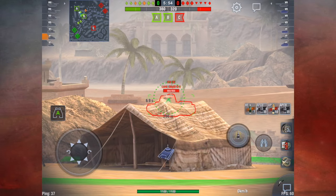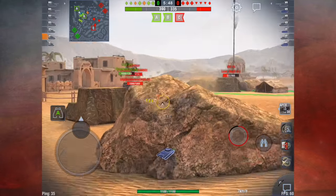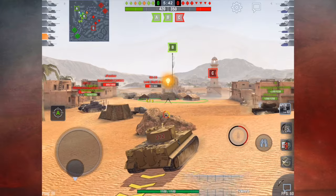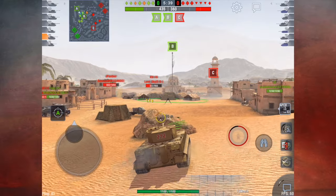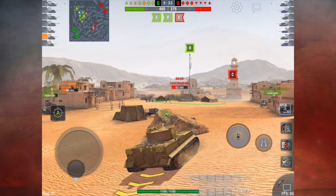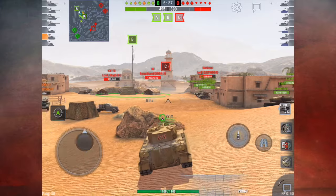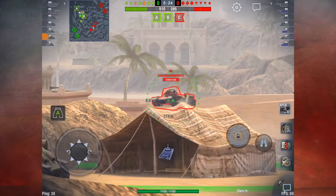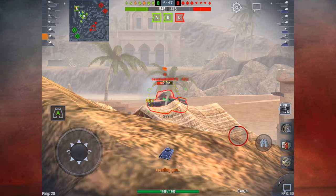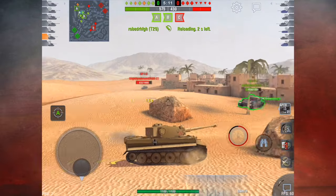That obviously depends on the composition of both teams, but in this situation it's much easier to just stay and protect those two bases. Essentially time is on our side and we can afford to stay back and snipe, but the enemy have to regain one of the bases to win. So eventually they'll figure out that they have to move, and someone will go flanking around — you should always be concerned about this and try to protect yourself.